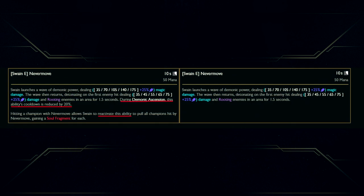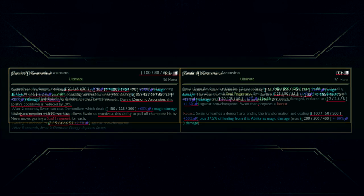His E — everything is pretty much the same, but now you can reactivate it. When you reactivate it, it pulls in all enemies that it's hit towards you, and you gain a soul fragment for each one you pull. If you are in Swain's ultimate, the cooldown for this ability is reduced by 20%.